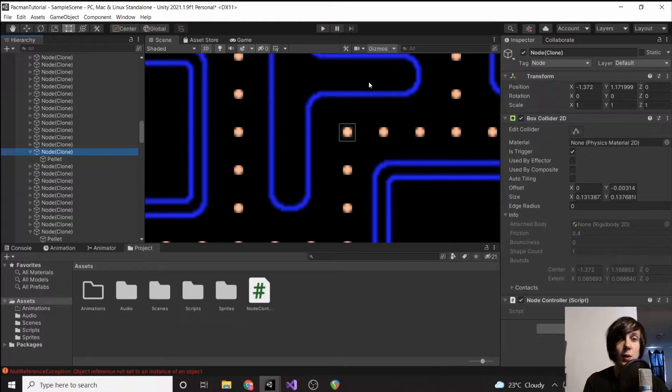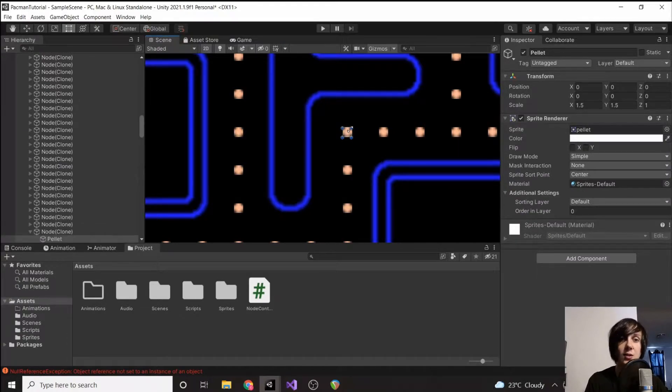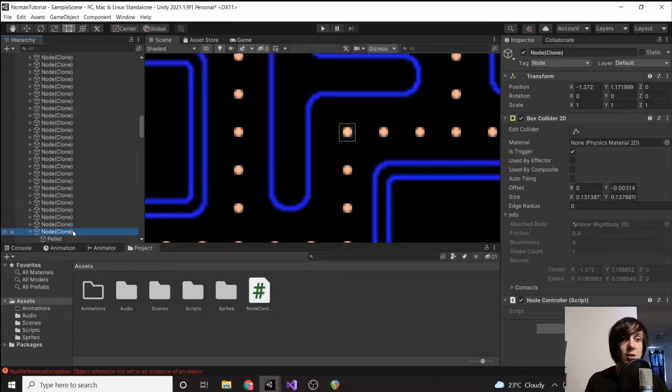The nodes are about 0.3 in distance, which makes sense because we set that in our spawn nodes earlier. We're going to send out a line to the right and say if we detect a node within 0.4 — giving it a little leeway — then we can move to the right. We'll send a line to the left and if we detect a node less than 0.4 away, we can move left. We need that distance to make sure it doesn't grab just any node — it has to be one right beside it.